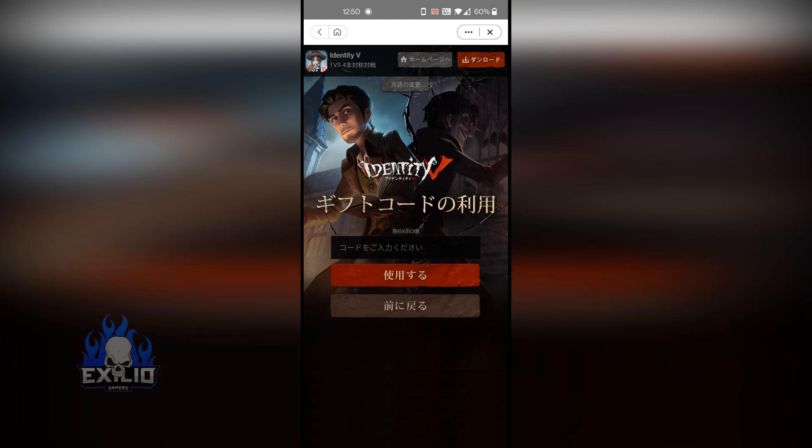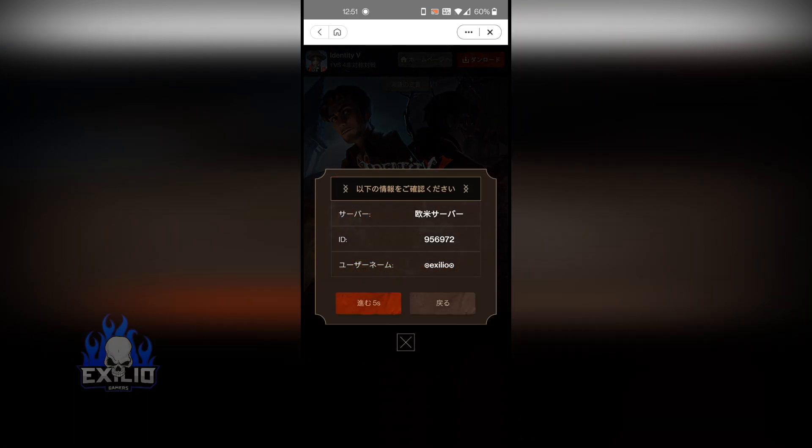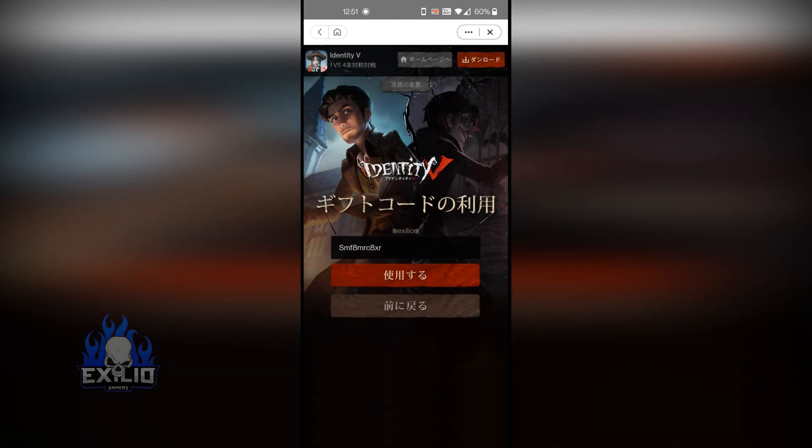Now put the code they give you on the website. My code is this one — you cannot use this code because I already used it. You need to use the code they give you for sharing on Twitter. Click on the red button again and wait.